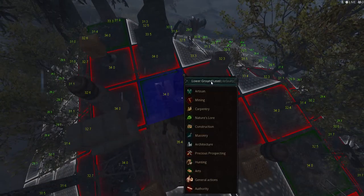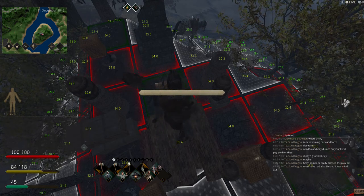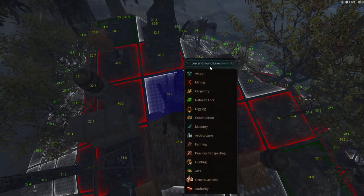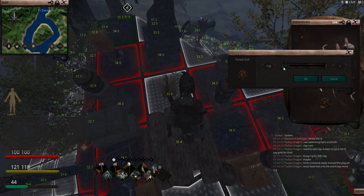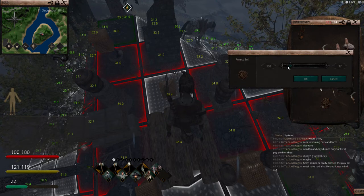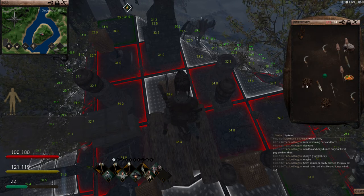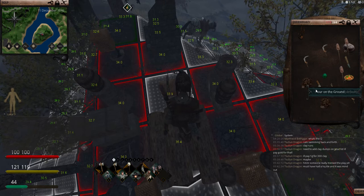I'm thinking it's got to be here, so lower ground. Then what I'm going to do is put some flagging up here. I need to split this into a 15 tile. Actually, I'm going to leave 30 here - the reason is if I want the smaller amount I may downgrade it or change my mind.